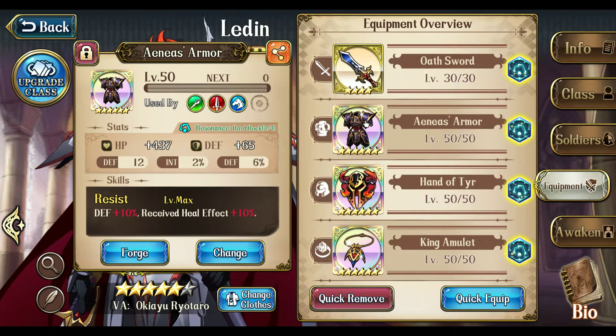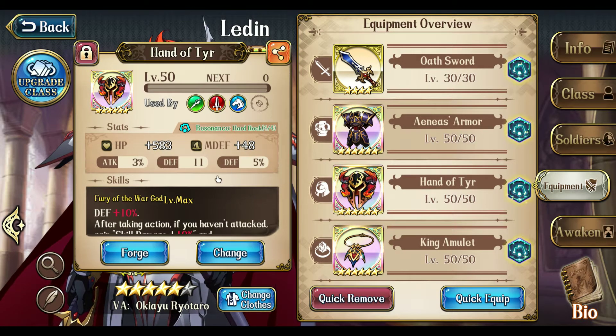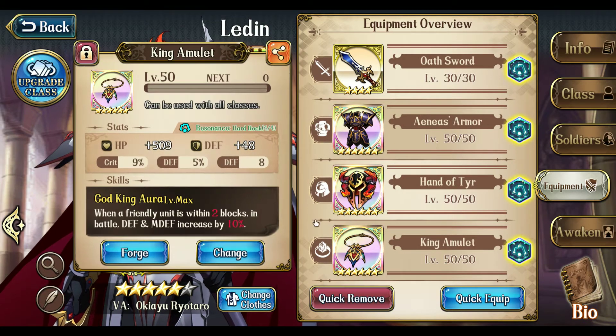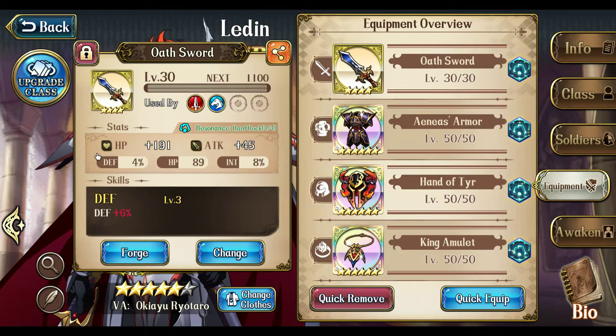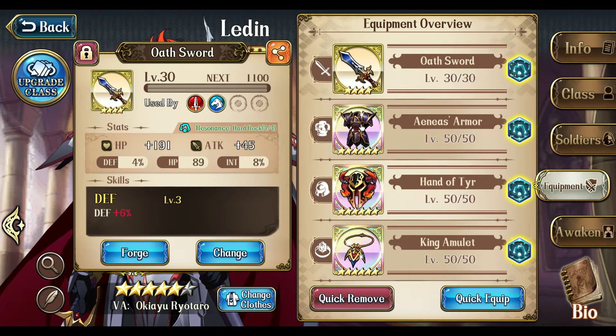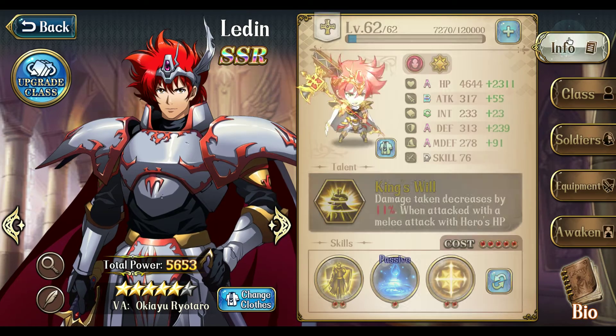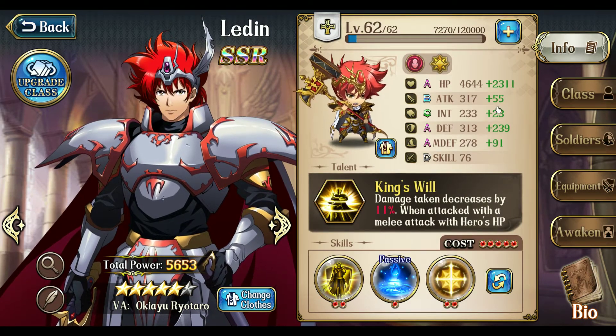To improve Ledin even further, it's a matter of rolling random enchants so the percentages are higher. You can get up to 15% defense or magic defense on armor and helmet, and up to 10% on accessories. You can only get up to 5% on weapons — which is already at max. So we can roll for more defense, magic defense, and HP to boost Ledin even further. But right now, he's already very, very strong.